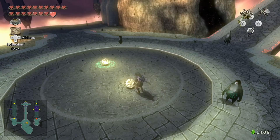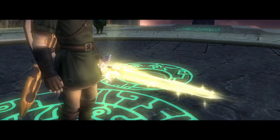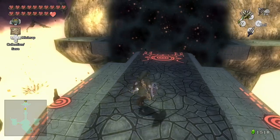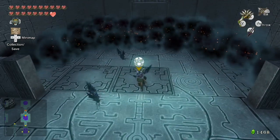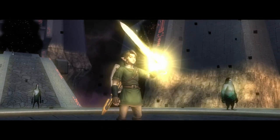With the two orbs now placed in their slots, the power of those souls will actually transfer over to the Master Sword, allowing it to cut through and dissipate the dark fog — just like the light from the souls could. You could look at this power-up as being the dungeon item in a way.